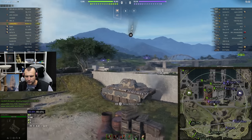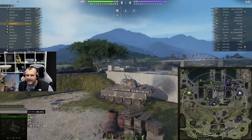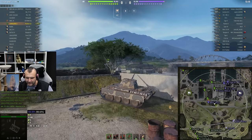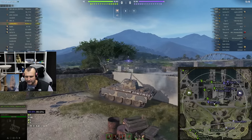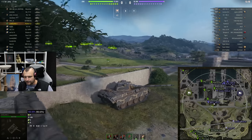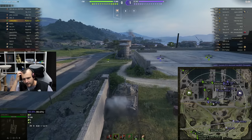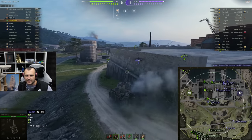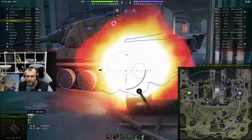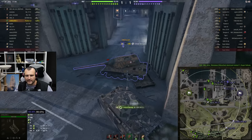A Type 59 managed to outspot us. By the way, remember when I said this tank is as tall as a barn? Everything is bad, there is no armor - and the Type 59 just bounced off our flat side, like literally the flat side of our tank. The question remains: how to get involved in this kind of situation? If you pay attention, there is a tier 7 who is taking one for the team from this tier 9. So what I want to do is get involved against this tier 9. Yes, I am going to destroy his gameplay.